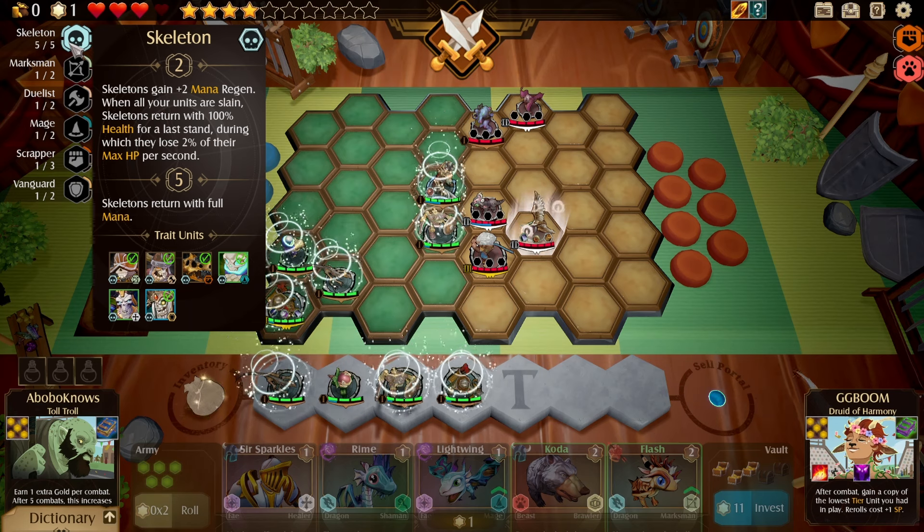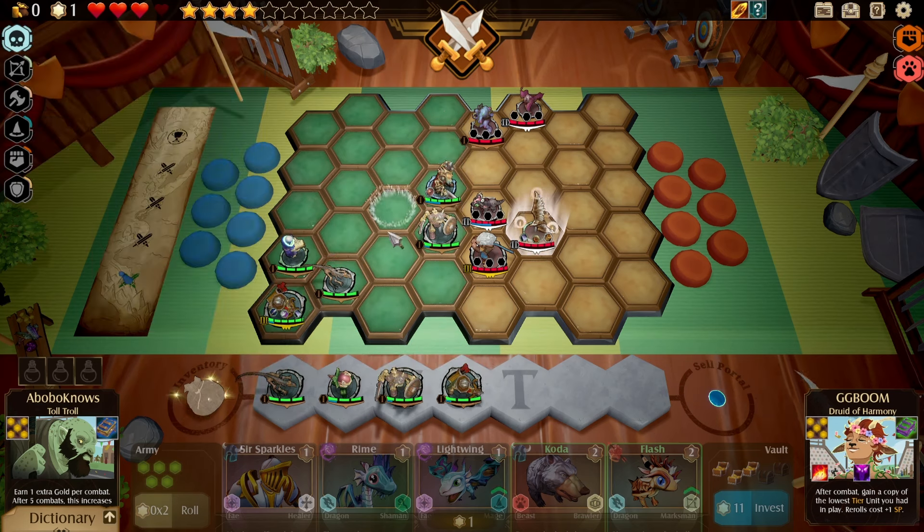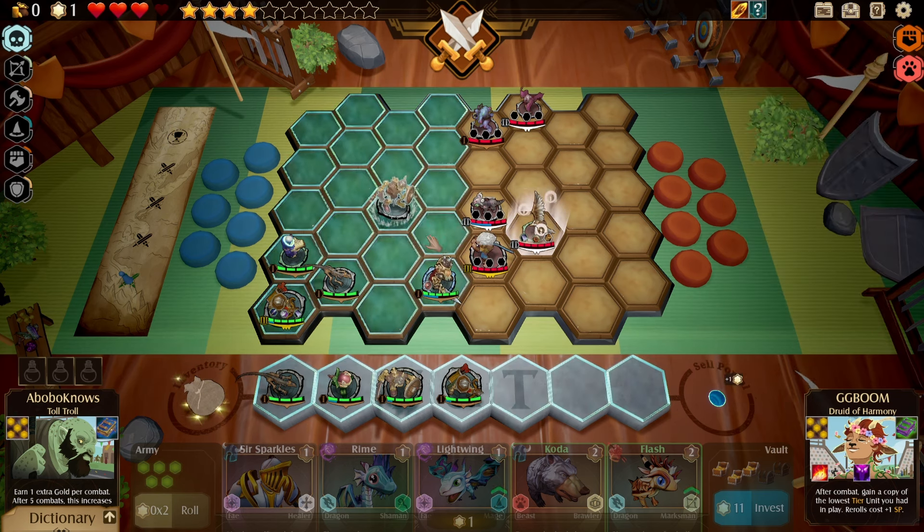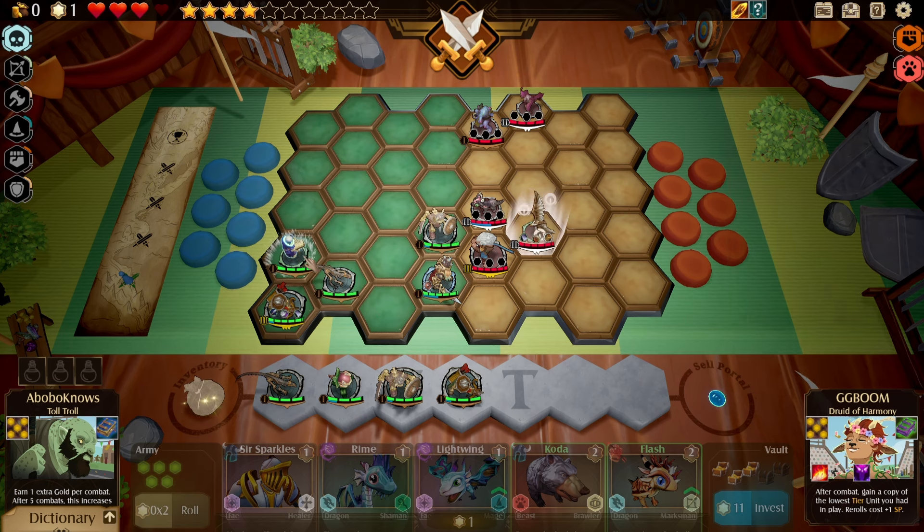So we got our first rare. Looking to add Wolfgang to the mix eventually. We also have 5 of 5 for the skeleton — meaning when our skeletons return, they return with full mana and ready to use their special attacks. This guy has Gibbs who goes invisible. Let's do something like this again, just got Crosby shielded in. We get plus 1 range with this so our units should stay in place. Let's go.